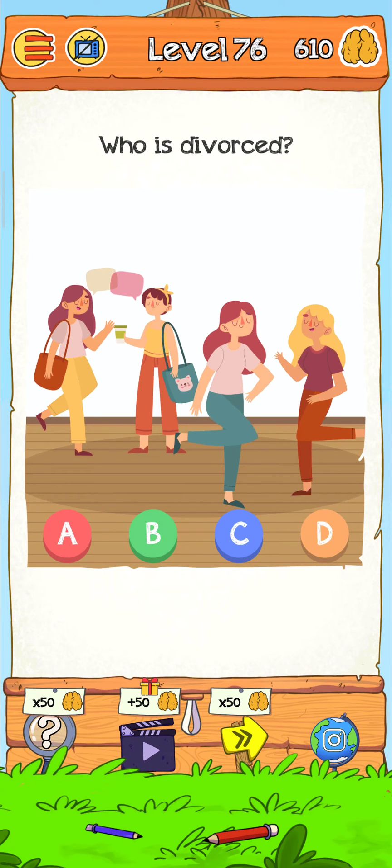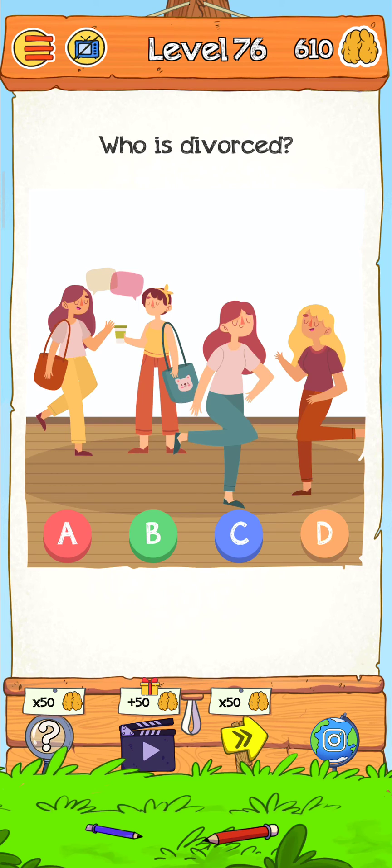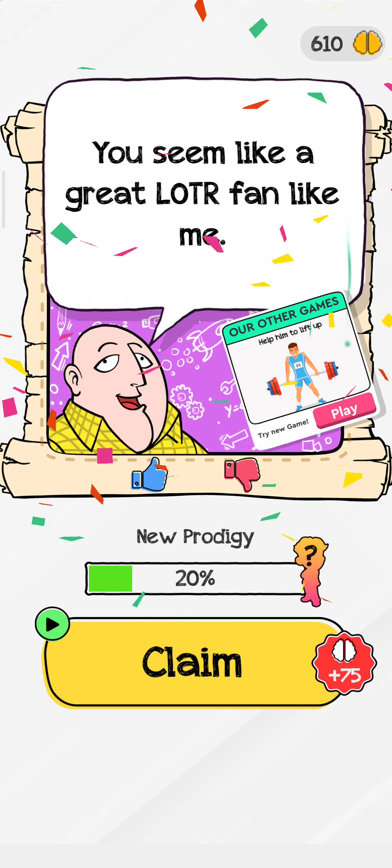Let's find out. Just tap on their hands — the mayor has a ring. She has a ring, he has a ring. I just tap on here and she has no divorce ring. So just tap on B and the level is complete. Thank you for watching — press the like button if you enjoyed!